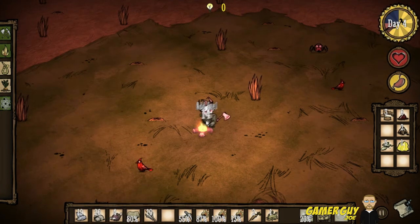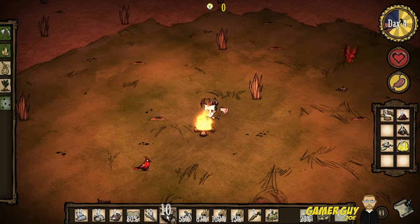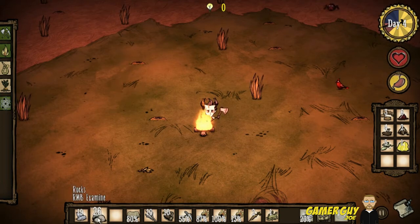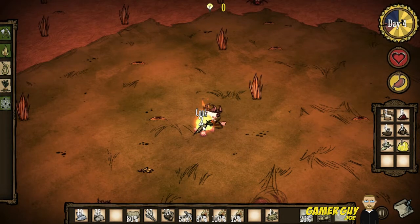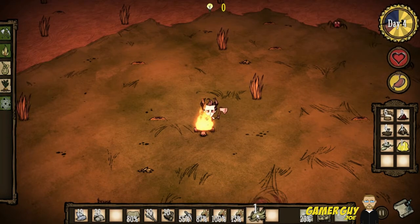Let's feed this fire some fuel — add a little bit of fuel there, nice and warm and toasty. Now let's cook this — bring up our cooked morsel and drop it in our food. Rocks can't really do anything, and that's flint.